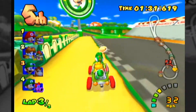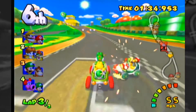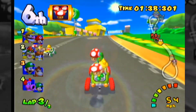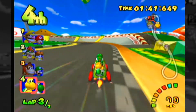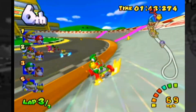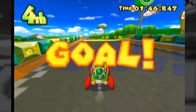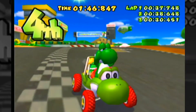Currently fifth. We fire a red shell at the car ahead and then all of a sudden drop back to sixth — brilliant. Way, way behind at the moment. Can we get into the top three? We're now in fourth... now back to fifth. This is the final bend — a bit of a slipstream there, and round the outside to the finish. Fourth place.